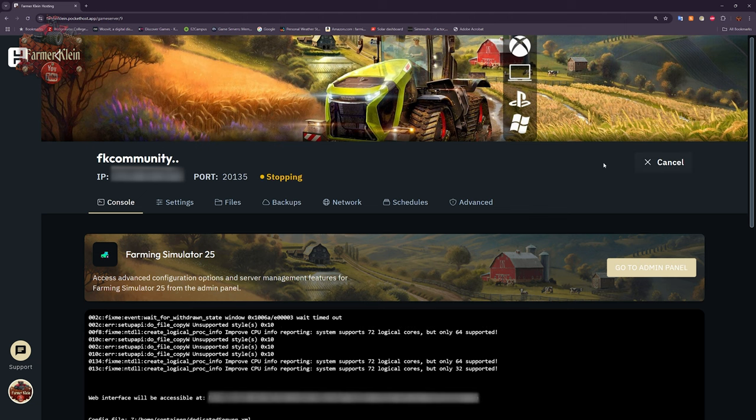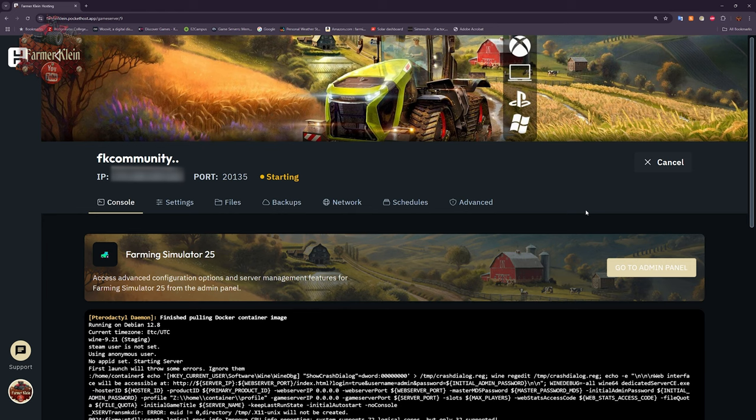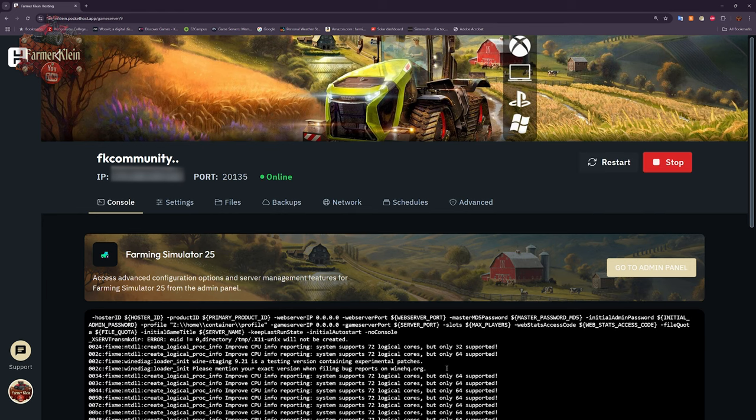We can restart the server by clicking this button — it will stop, shut down, and restart the server, and we'll see a scrolling log below showing that process. We can also stop the server at any point if we want to do some admin tasks from the console. We can click here to go to the web interface for Farming Simulator 25.